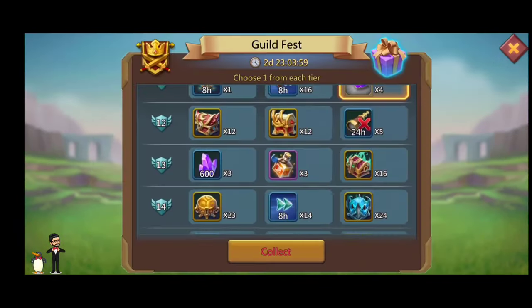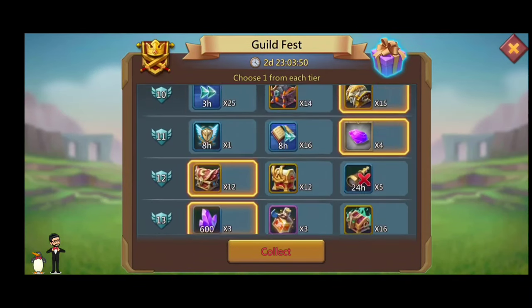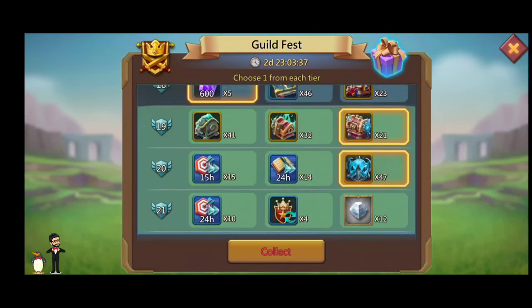There are also gargantua joe energy and a lot of chests and boxes from the rare items. I opened them and they helped a lot to upgrade the gears for my main castle and alternate castle.